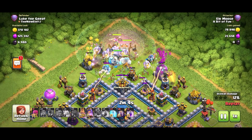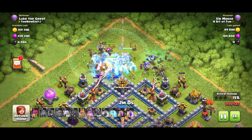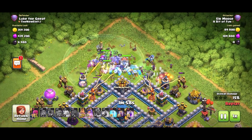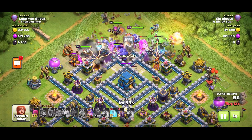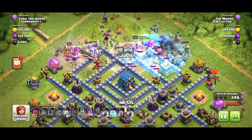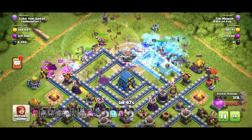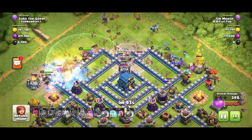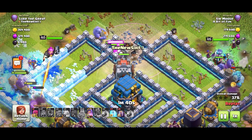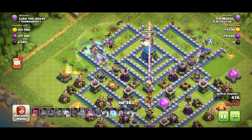With this spam attack, you push your wrecker through — troops go left, take out that multi-inferno; troops go right, take out that multi-inferno. It's like chopping the head off something. Once you've got that nasty set of defenses at the top out of the way, you've got a really good chance of three starring the base. You need to ensure you take down the town hall. The queen is on the right, grand warden on the left with the king — a nice even split — and that town hall is going to go down.